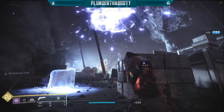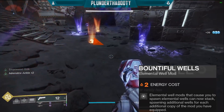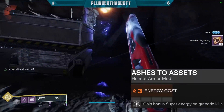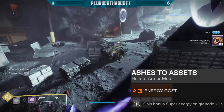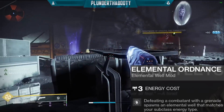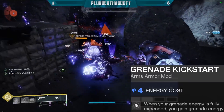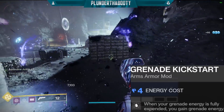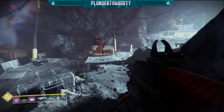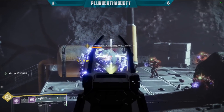On my helmet I have Bountiful Wells, which causes elemental well mods that spawn wells to now stack — spawning additional wells for each additional copy of the mod equipped. I also double-stack Ashes to Assets on the helmet to gain bonus super energy on grenade kills. On the arms I have Elemental Ordinance — defeating a combatant with a grenade spawns an elemental well matching your subclass energy — and Grenade Kickstart, where grenade energy is gained when your grenade energy is fully expended. You can swap Kickstart out for Unstoppable Fusion, Anti-Barrier, or Overload champion mods depending on the content.